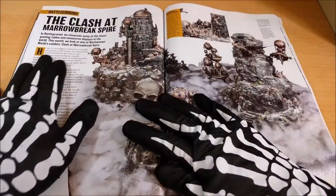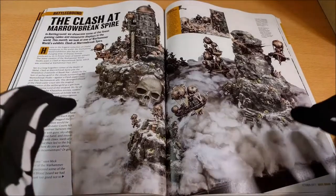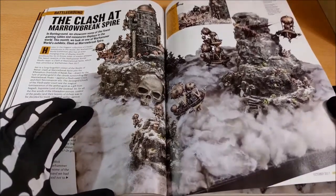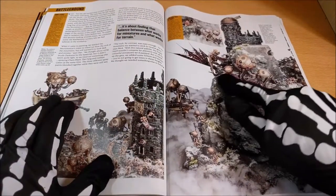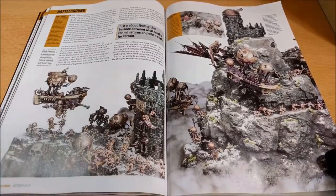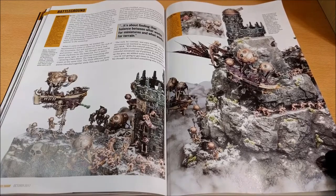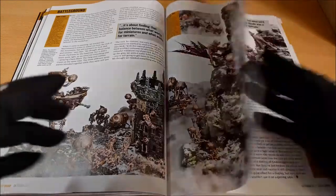Here instead you can see a battleground — a sort of scenario and diorama with really special ways to play and a lot of details. This one is about the Duardin against the Flesh-Eater Courts and it's a really nice way to gain inspiration about how to realise scenarios or dioramas. It's something I really like to see.